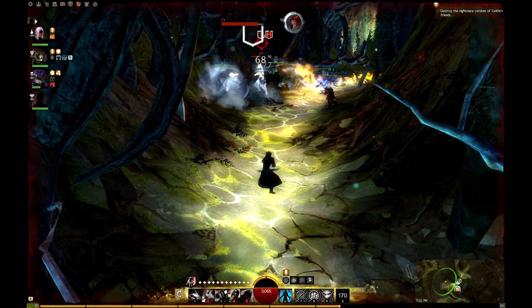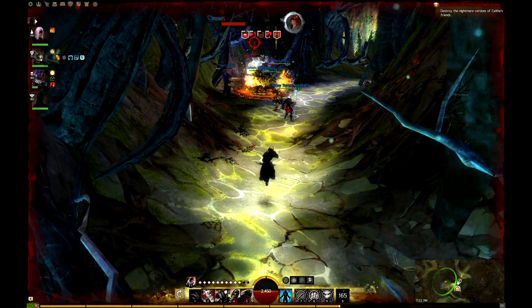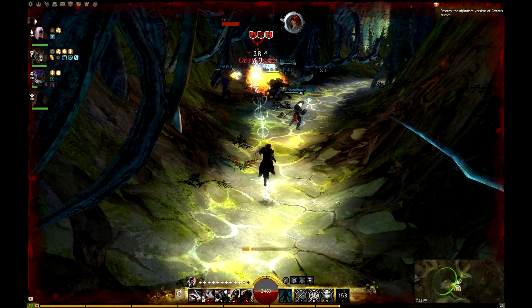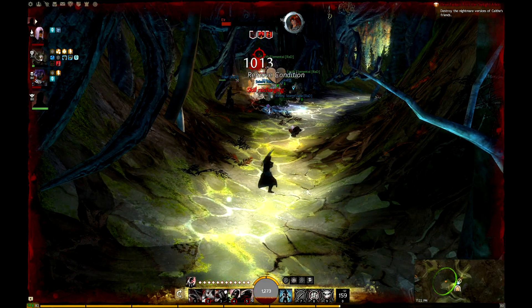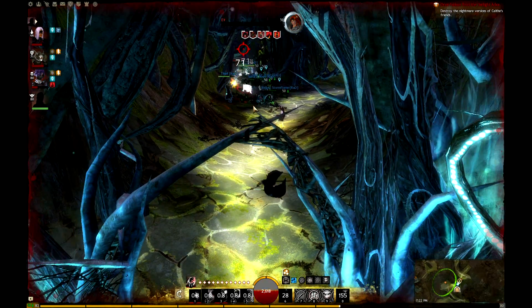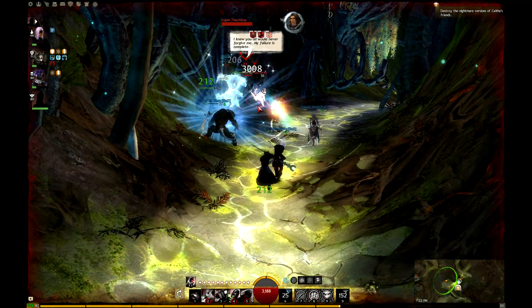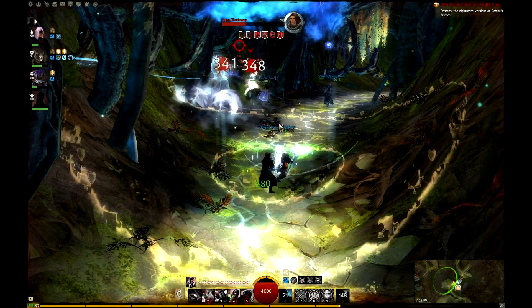Now after you kill one of them, say Redlock, Fowland will appear next to Redlock and she will try to bring him back to keep on fighting for her. So basically when she does that, just focus on her instead. And in this video, because we only have 4 people, what we did is pull one of them back and try to kill that one as fast as we can.